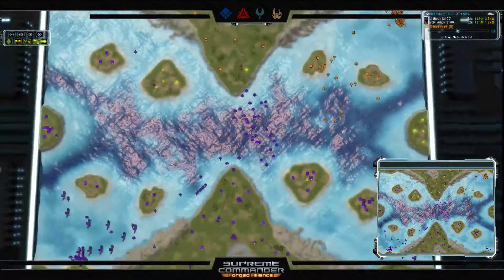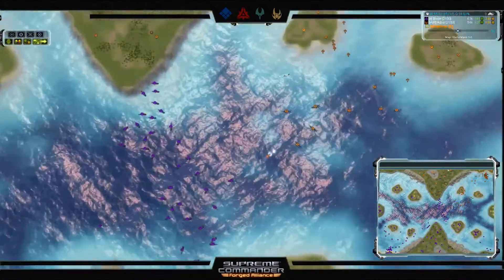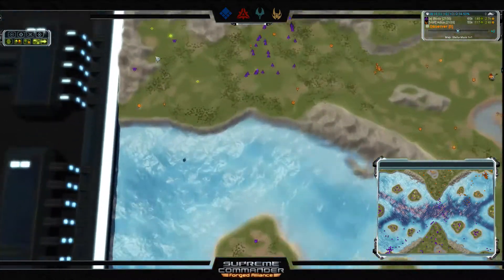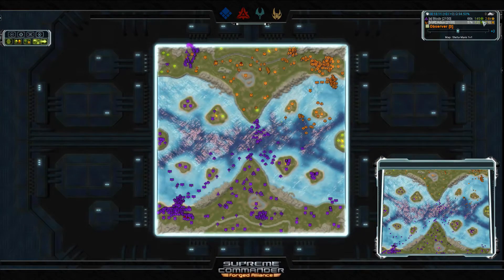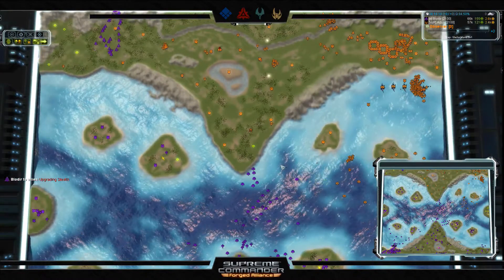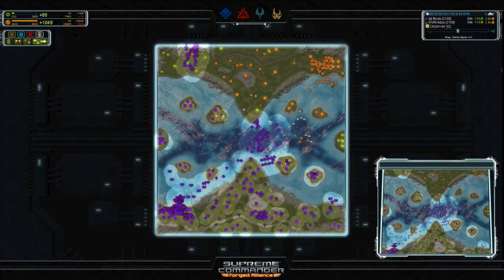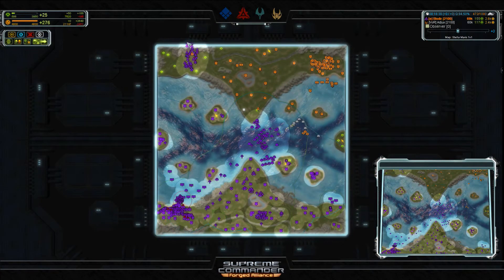Crucially, Seraphim destroyers can submerge — if Adjux dives them underwater, Blodir's entire frigate navy has zero torpedo capability and couldn't touch them. Blodir's gunships are going to town on the top left expansion — the economy gap is widening. Adjux's ACU is in a vulnerable position, easily within range of the Salems. Checking the intel — there's a radar blip but no lock confirming it's the ACU.